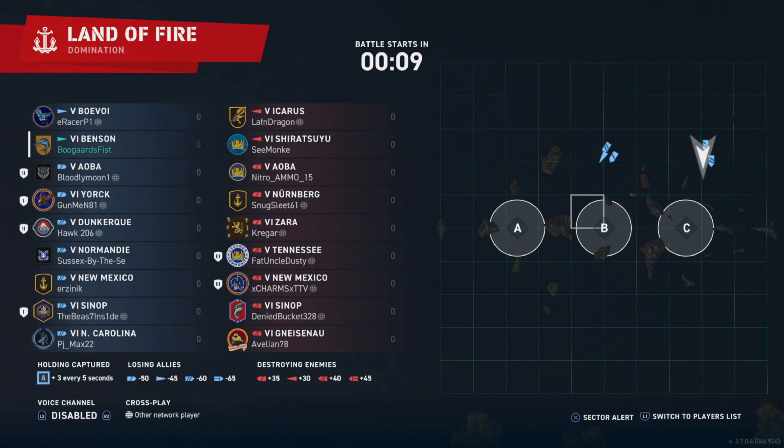Objective one and two complete — capture the base we spawn on and kill the destroyers. Here's the Shiratsuyu, the other enemy destroyer. We take those shots; Gneisenau isn't very accurate and the Zara has slow-reloading guns, so even if he lands a hit it's not a big deal. Both enemy destroyers are down. We take a shot at the Zara and then reassess — B is firmly under blue control. We check our torp reload and evaluate the situation.